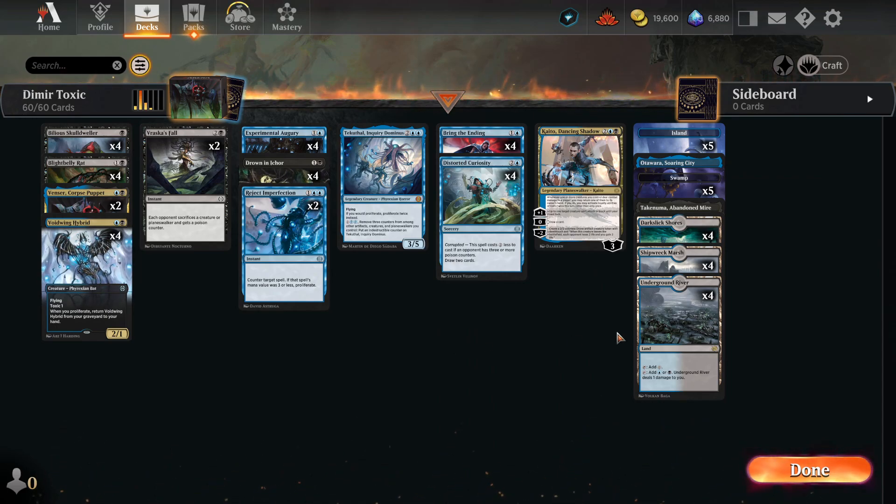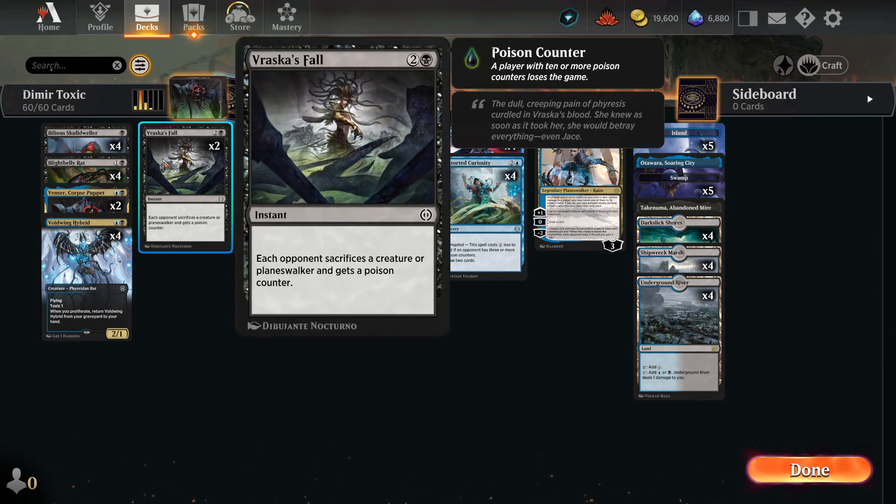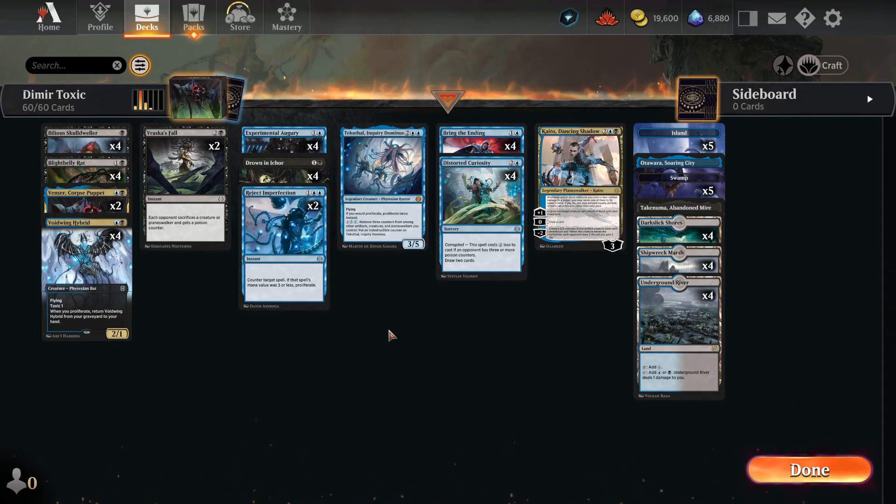There are a lot of other ways you can go about it. You could cut some cards to put in Prologue to Phyresis to force your opponent to get a Poison Counter regardless of what they're doing. But I don't like that card as much right now because it's not impactful enough — it's good for a control meta, but in a tempo meta it doesn't do anything to your opponent's board, unlike Vraska's Fall where they lose a creature and get a Poison Counter.